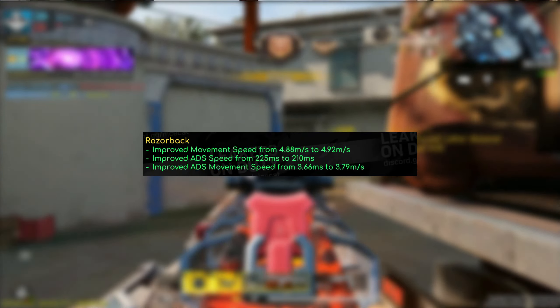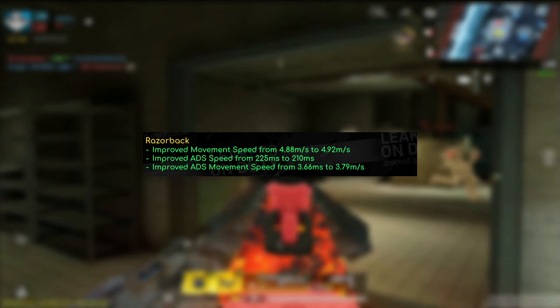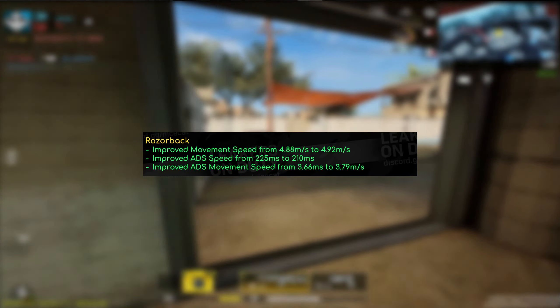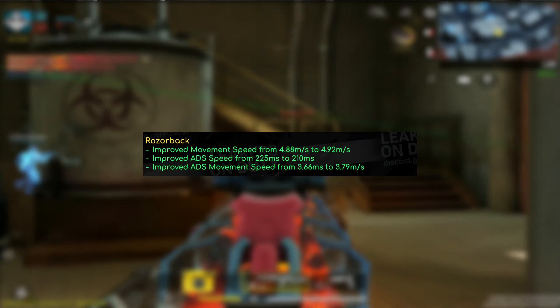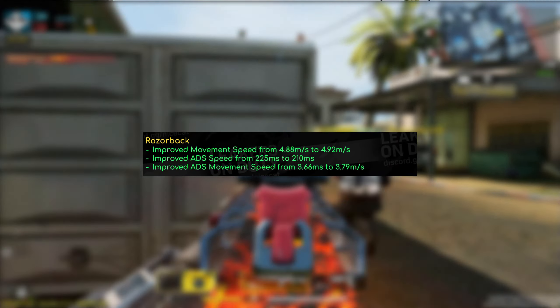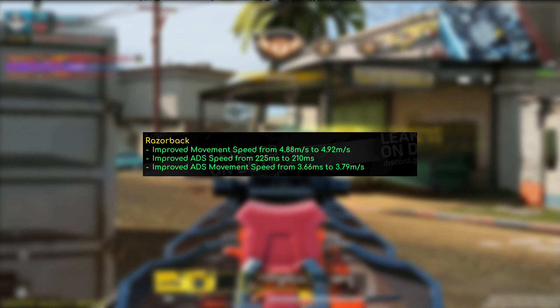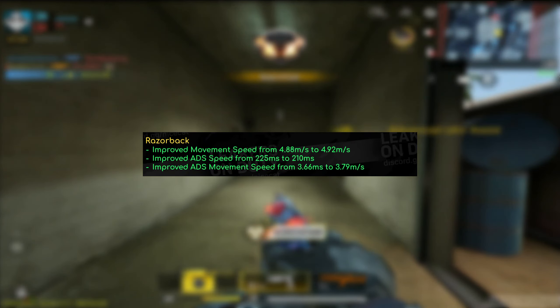There's another surprise improvement for the Razorback. It got increased movement speed from 4.88 meters per second to 4.92 meters per second, improved ADS speed from 225 milliseconds to 210 milliseconds, and ADS movement speed from 3.66 to 3.79 meters per second. Just slight changes to movement speed overall, but the ADS speed is actually something to look at. The Razorback has been underrated for quite a long time, and I was kind of hoping they'd also make some change to the reload animation because it's still kind of slow for an SMG like that.